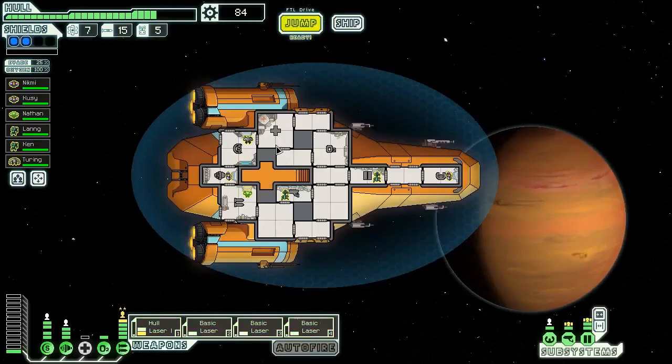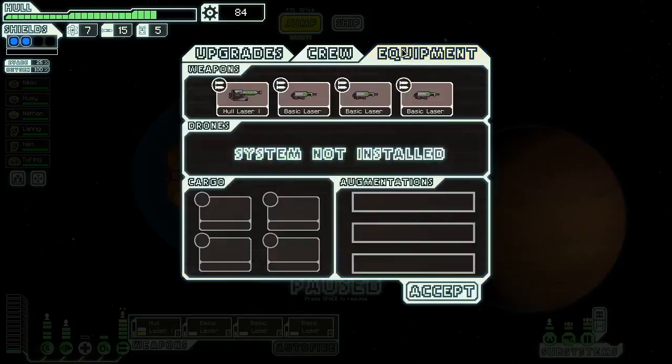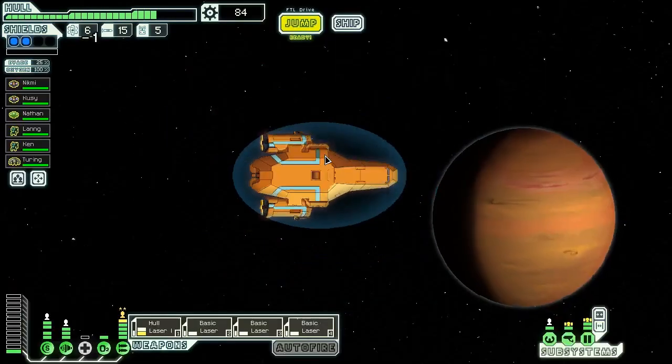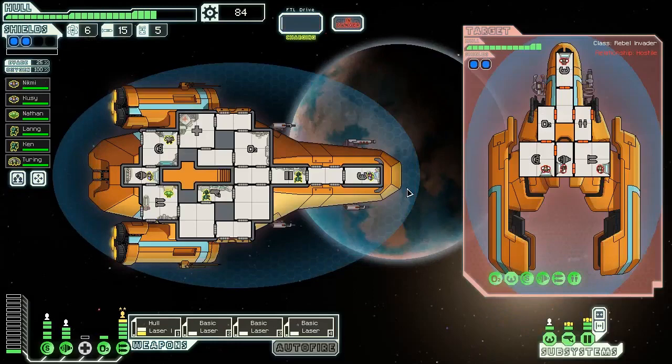Let's ignore the refueling platform — that tends to be a trap. We're not really going for anything here other than pride at this point, or possibly unlocks. Since we don't have anything worth our time in the cargo hold, and we are in an NG sector, we're going to go for that Distress Beacon and then see if we can get the store. Sometimes you can get the event, but it looks like this time we're just going to be laser blasting their weapons room.